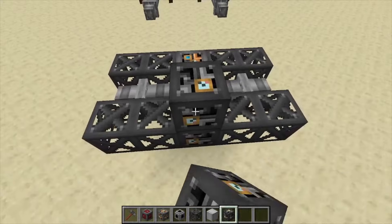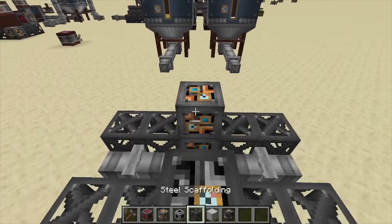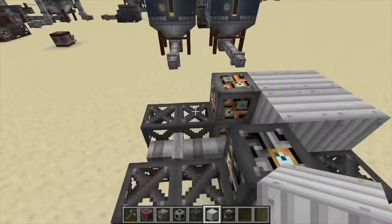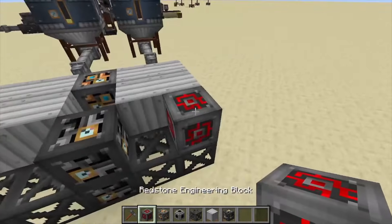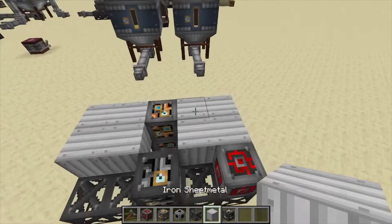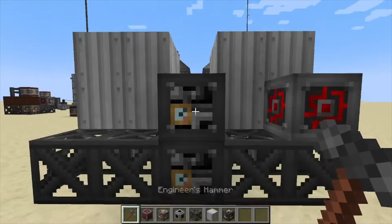Next, raise up for the second level with another heavy engineering block and another light engineering block. Over that we're going to do sheet metal and then a redstone engineering block — that's our second layer. The final layer is just raising the sheet metal up a little bit, and that gives us our machine.